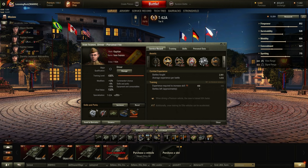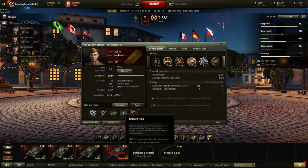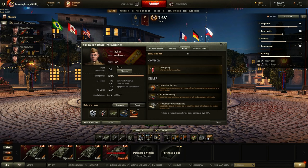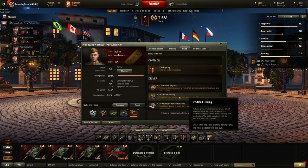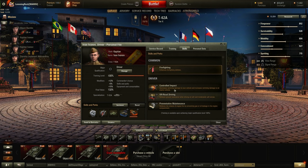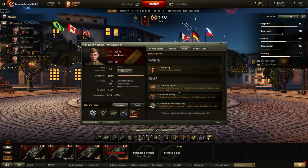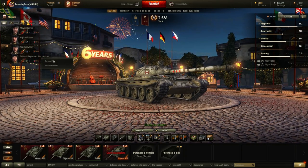For the driver, I've got the same thing as the gunner for the exact same reasons. I've got Smooth Ride, which increases your shooting on the move, and Clutch Braking, which makes your tank turn faster. All these things are useful — there aren't really any other great options. Once this gets to the fifth skill, I'll be finishing off Firefighting because the 62A already has great off-road driving and you shouldn't really be ramming stuff in a 62A.